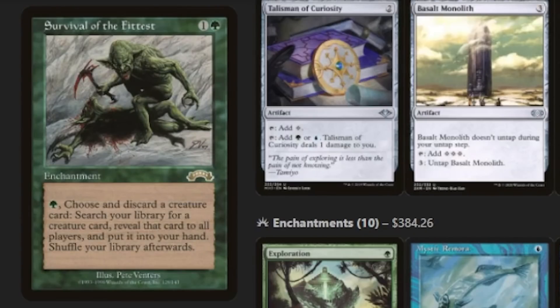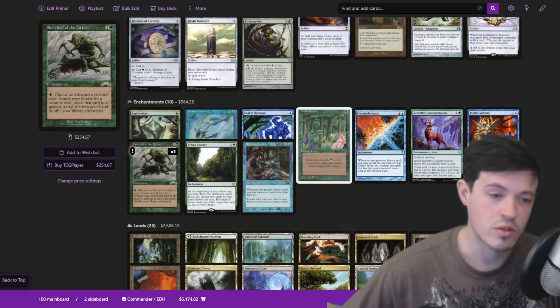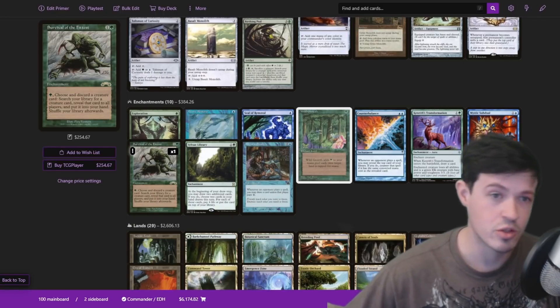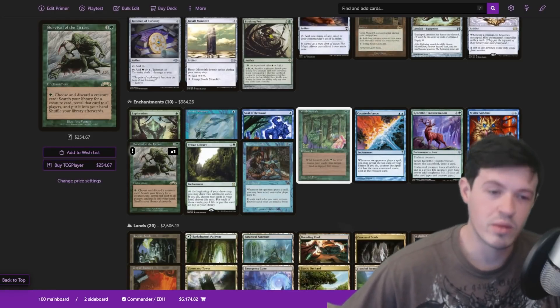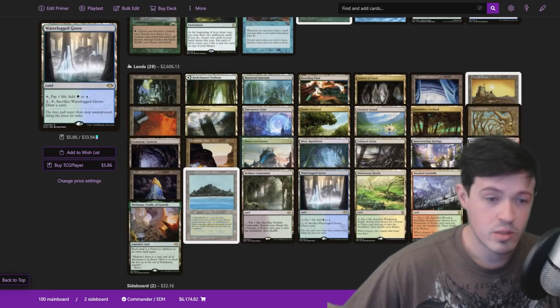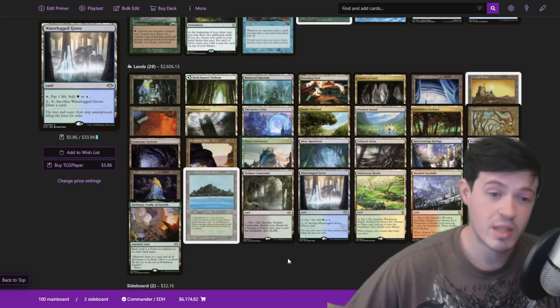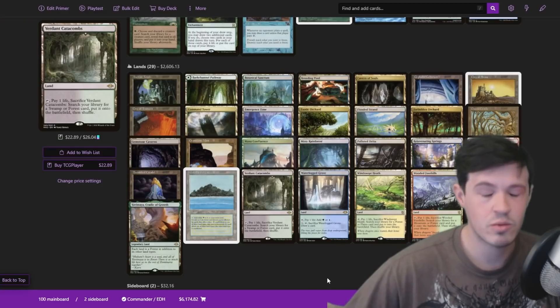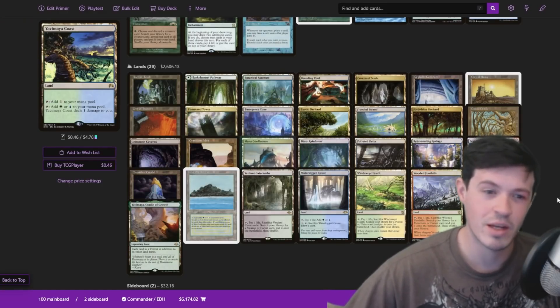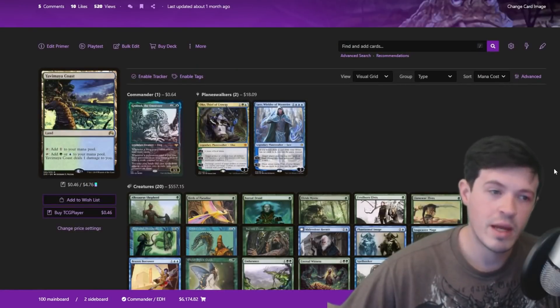Survival of the Fittest is awesome in any graveyard deck — you're tutoring creatures, creatures are part of your combos. Being able to instant-speed grab a Hermit Druid, give it haste, grab a Cephalid Illusionist, or grab a creature that tutors your win cons — there's so many good things to play around with Survival. The only thing worth mentioning in the lands: there are no basics, because we're on Hermit Druid and cannot play basics. Gemstone Mine is in here because we're on a Hermit Druid mana base and sometimes you have to play some unique options. And that's it for the main deck of this list.